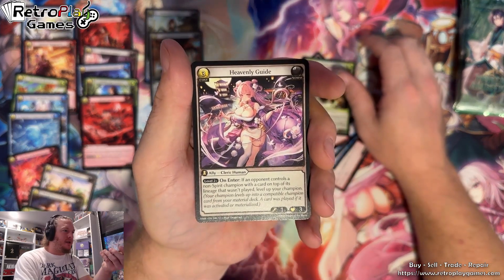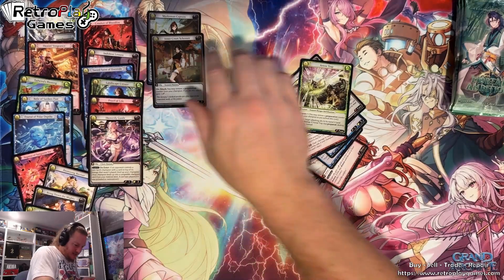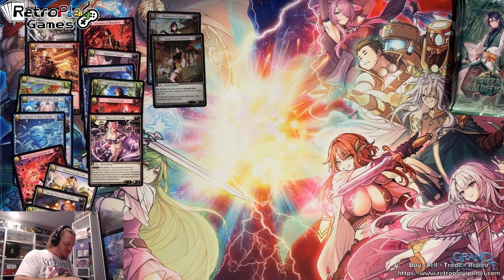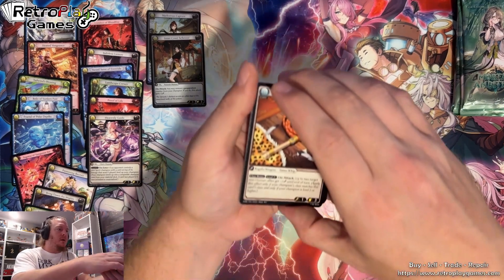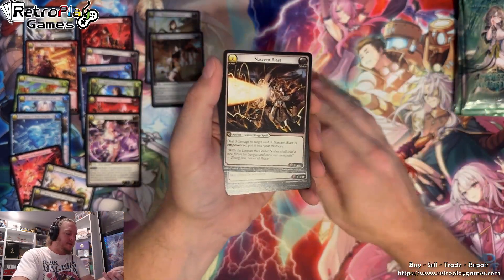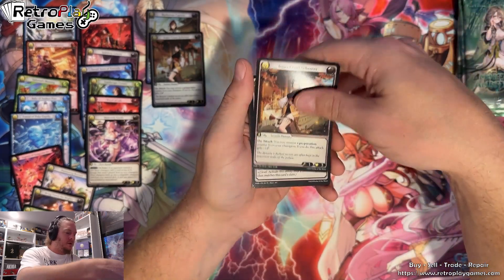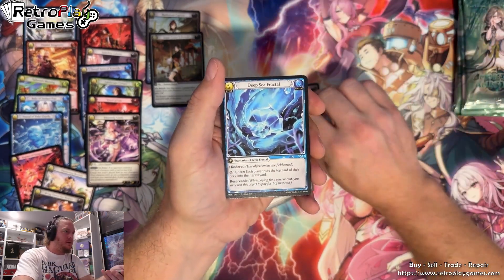Another Heavenly Guide — there we go. Wow, we're halfway there getting a playset. Which is great, because if it's anything like Academy Guide, which so far doesn't seem like it is — we might have a glut of Heavenly Guides, we'll see. No Ultra Rare yet so far though. So we've got a third foil. Still no Ultra Rare.